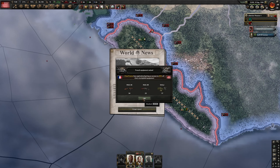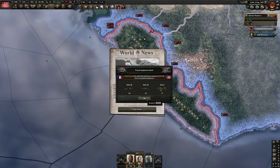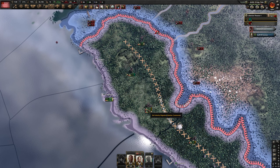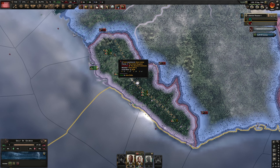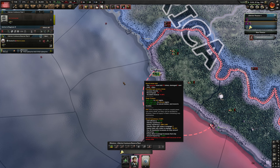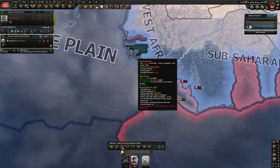Free France has capitulated, which means we got a nice amount of stuff. They are starting to launch attacks on us for whatever reason. We lost that port, which is bad. There were another attempted naval invasion, but they're gone.